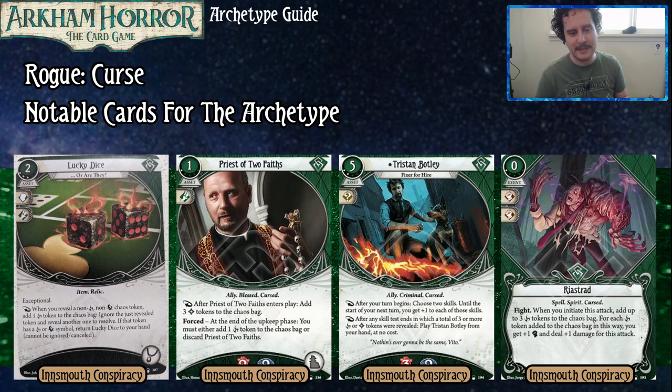We got Priest of Two Faiths. This is a one-cost, one-experience ally asset that soaks two damage and two horror. As a reaction, after you enter play, add three blessed tokens to the chaos bag. At the end of the upkeep phase, you must either add one curse token to the chaos bag or discard Priest of Two Faiths. This sounds bad at first, but it's actually a great, consistent way to add curse tokens if you're looking to take advantage of those — for example, to keep your Eye of the Djinn readying and getting more actions. He'll eventually soak two damage and two horror for you, and he's super inexpensive. He's going to do a lot of work for you in this archetype.